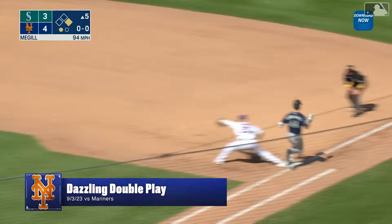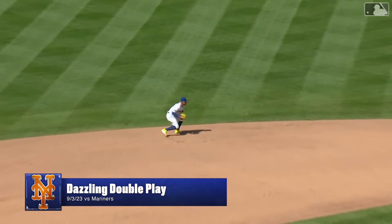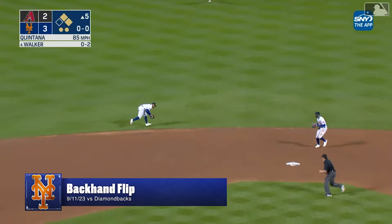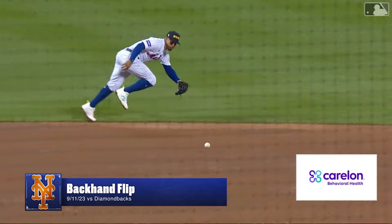They get the double play — oh wow! Lindor outdoing himself on an absolute rocket by Julio Rodriguez. He somehow snags it and starts the 6-4-3 double play, just brilliant. Walker hits one toward the middle of the diamond — backhand flip and he gets the third out. He's been a magician all year, making tough plays look easy. Takes a base hit away from Walker and gets Santana through the inning.